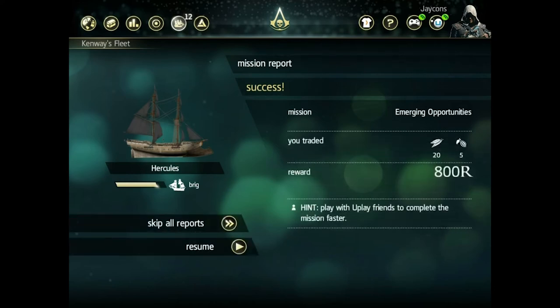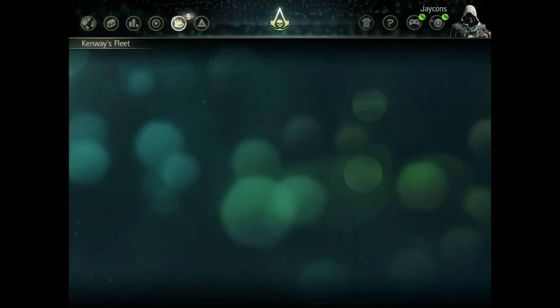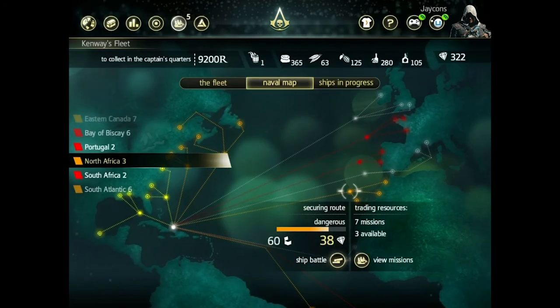So in the game, you are able to start — when you do ship battles, you can go and board the ship and then sometimes you have the option to add to Kenway's fleet. So when you do add ships to your fleet, they come here.